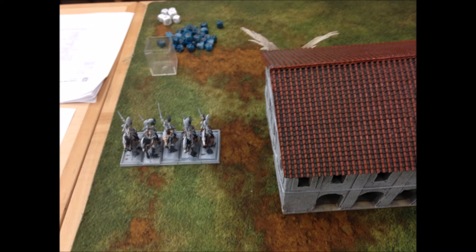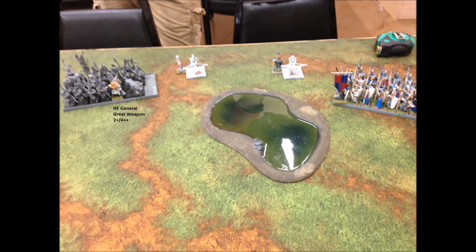Starting on my opponent's left flank, he has a unit of five Elion Reavers, and behind the building you can just see the tips of his wings — that's his Great Eagle. Next to that is a block of Lion Guard with my opponent's general. He's rocking the usual build: a 2-plus 4-plus with a great weapon, so he's very useful. He's hard to kill, he's fairly killy, and generally he's going to be a pain in my backside.